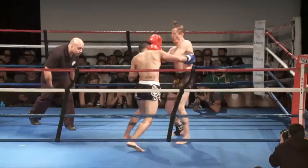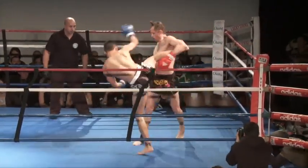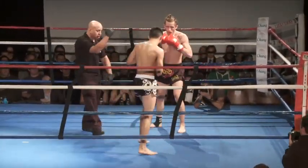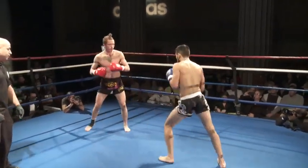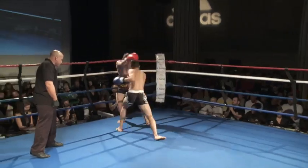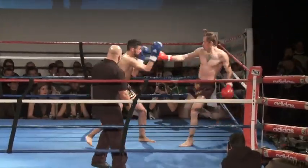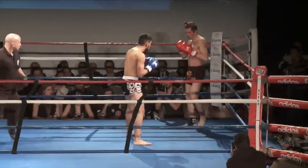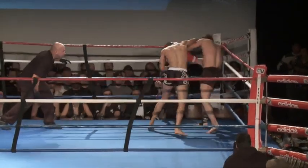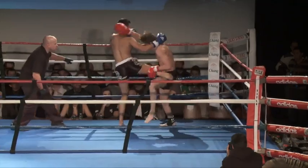Nice teep, good one-two combination. Nice balance on Oliver. Jesse seems to be finding his timing though, definitely looking to land with the hands. Oliver's a little wild — yeah, a lot of energy. He lands a nice body kick though. Jesse's got to get himself out of that corner. Big combination by Oliver — it's like he hurt Jesse a little bit. He's got to press him, lands a big kick there.